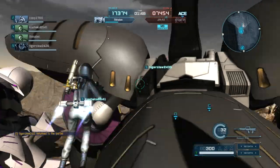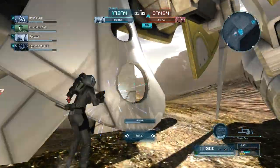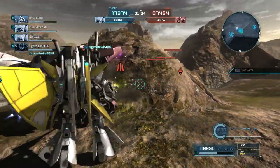At this point we managed to get a team wipe for the enemy team. We're just going to use the opening to heal up our ace a little bit. I got him to about 90%, and we're just going to hop back in because I think the enemy is back on our heads again.